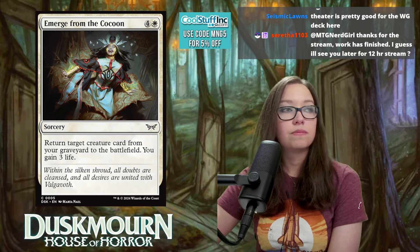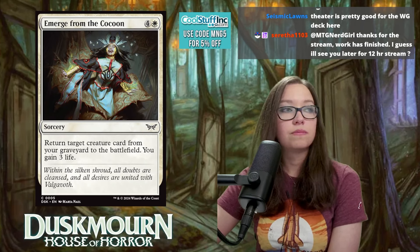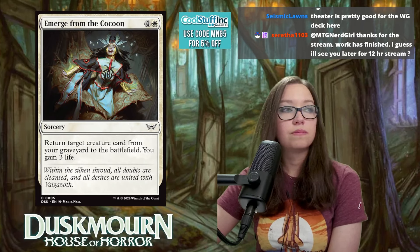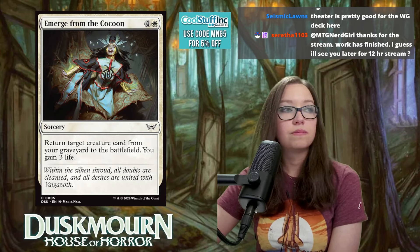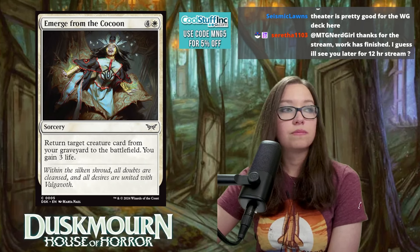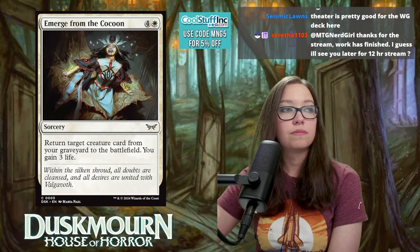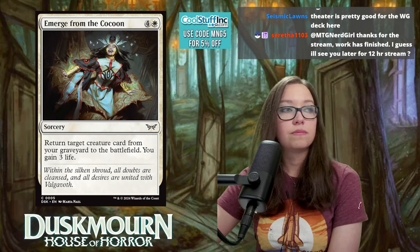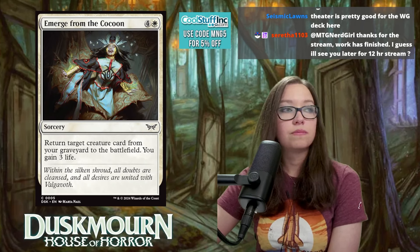Split Up is three mana sorcery — choose one: destroy all tapped creatures, or destroy all untapped creatures. The flavor text reads 'Don't be a wimp, we'll cover more ground this way.' It's a very playable one-sided board clear that you can set up with attacks or blocks. Even a two-for-one at three mana is great value. Rating: 8.